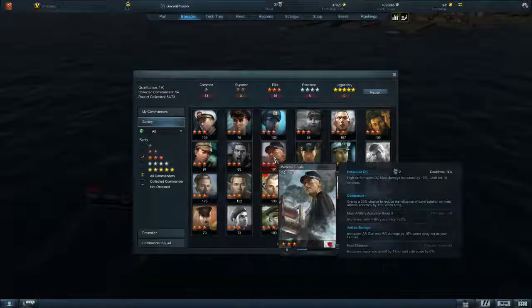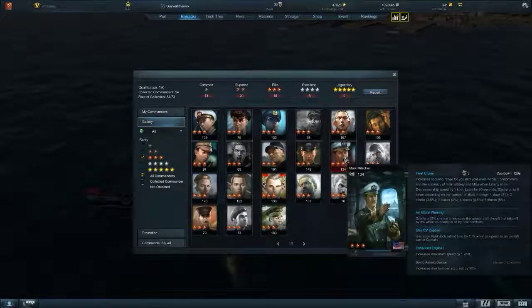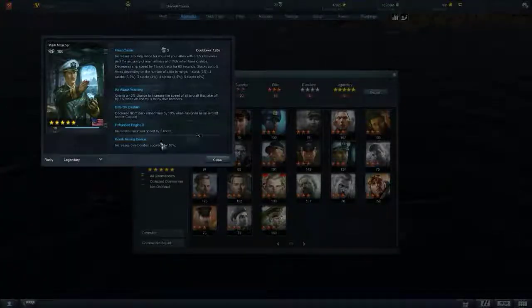We already explained Matsuda Chikai versus Arturo - statically always 15% versus 15 seconds. Here's your Mark Mitchell. Pop up to Legendary - Enhanced Engine changes to Enhanced Engine 2, gaining another knot if you get him up to 5-star. Not much changes on him overall, but that is a nice setup. Two knots is actually quite useful.